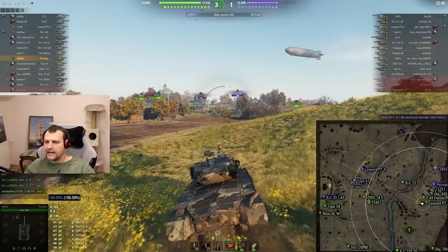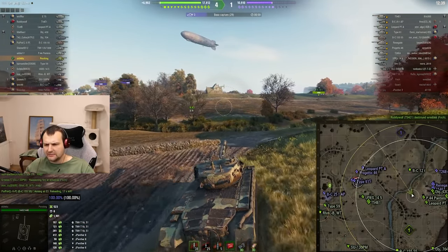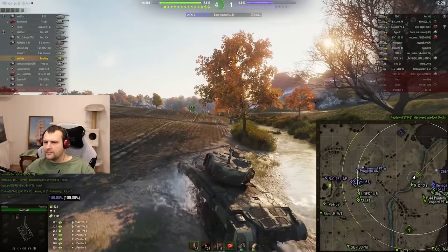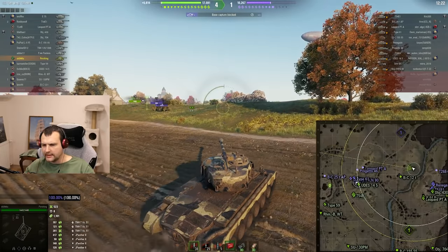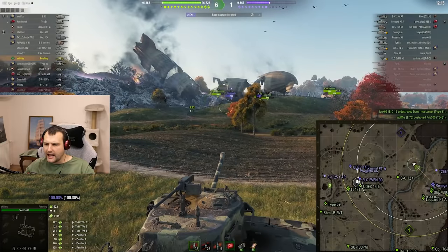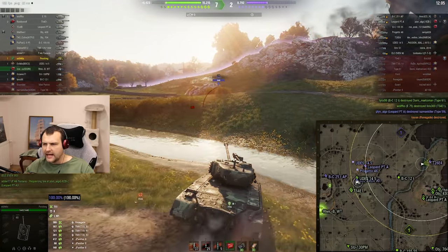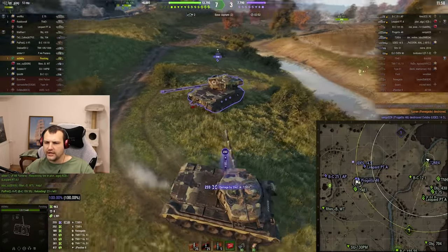It looks like we are winning this battle without bigger problems. We need to approach enemies with a bit of pressure. Our team is winning this side, but we still want to defend the base before enemies capture it. How about we try to beat the living crap out of the Renault? We are crafting a nice angle and Renault should be dead — Mr. Renault is going back home. At this point we are going to fight against our brother from another mother, the Super Pershing. So which tank is stronger — standard Pershing or Super Pershing?